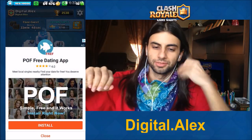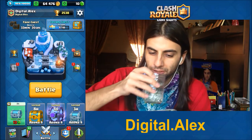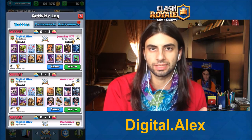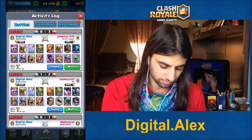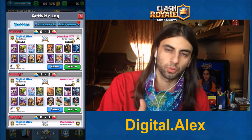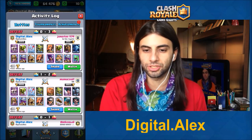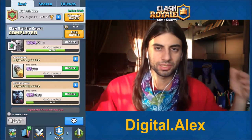Hey, what's up guys — you can tell by my voice I'm not very happy with what's going on in my trophy pushing. I'm doing really really bad right now, back down at Frozen Peak again over little stupid plays over decks that I know my deck can handle. I'm not perfect — I'll make little mistakes. One square off and the musketeer goes the other way so it can't take down the lava hound. You do one little miscalculation and those little mistakes add up and you're down another 150 trophies.